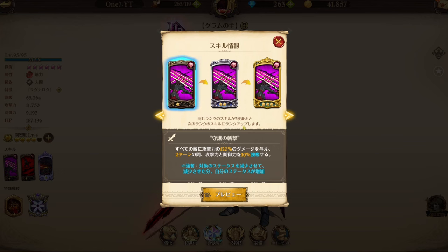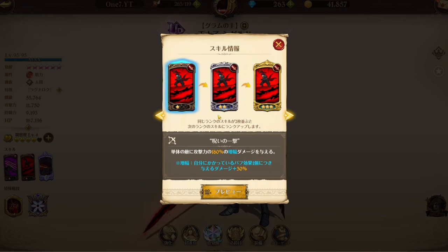For his first attack, it's an AoE. At level one it inflicts damage equal to 120% of attack on all enemies and extorts 15% attack and defense for two turns. What extort does is decrease the target's stats and increase his own stats by the same amount he decreased them.